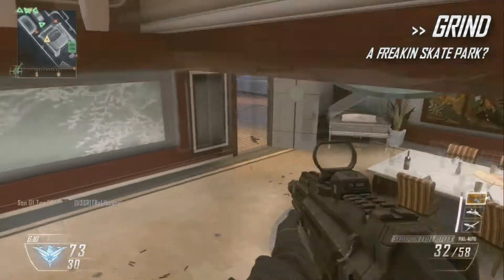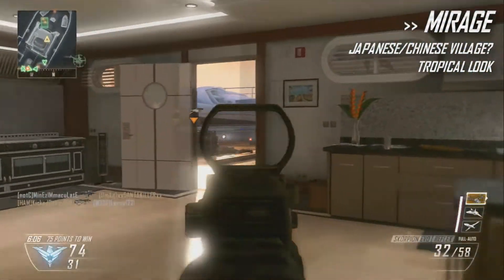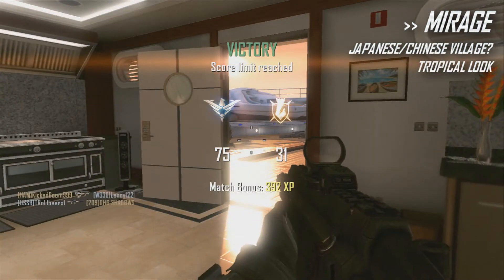The final multiplayer map is called Mirage. It's easy to tell from the image that this map would feature a Japanese or Chinese village — it's got that sort of architecture going on. It looks tropical too.